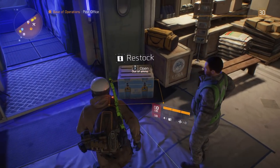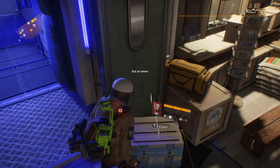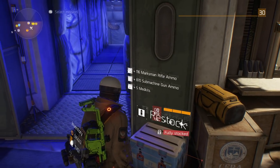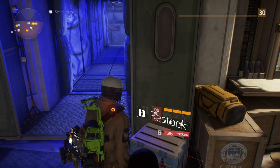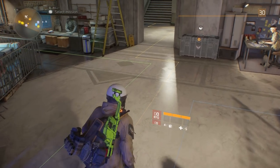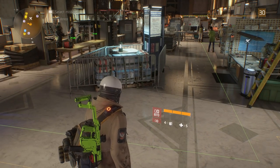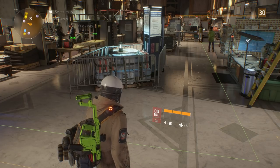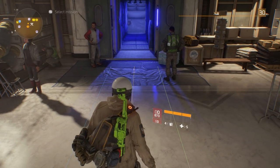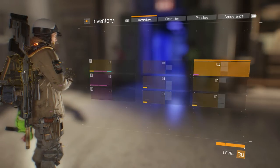First I'm just gonna do what everybody does when they're in the safe house — restock. Normally I get 116 marksman ammo and 870 SMG ammo, plus I get five med kits. Med kits only happen when you restock in a safe house, remember that.